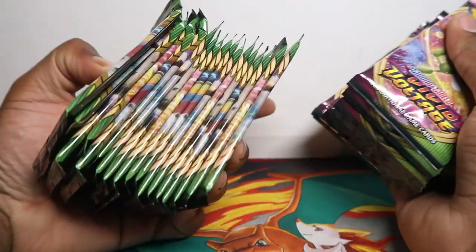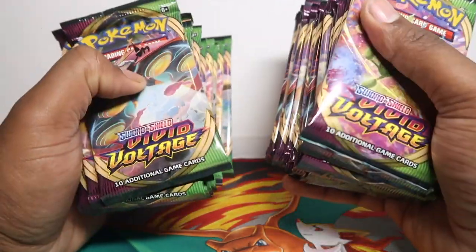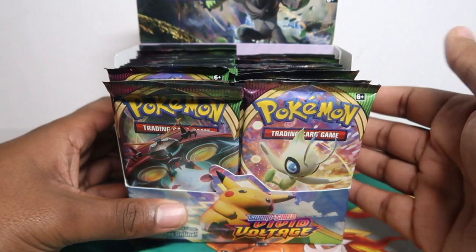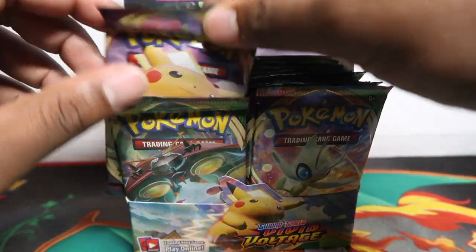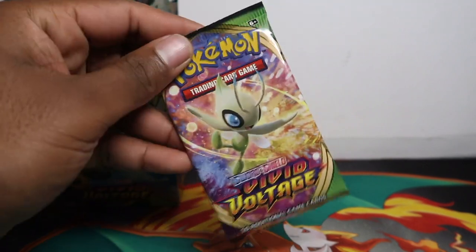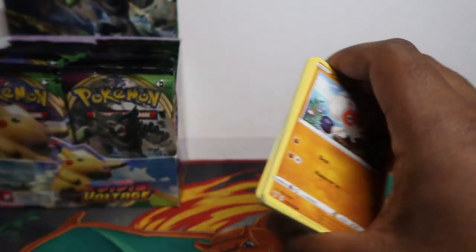We have 36 packs here — 12 extra from the store, so six kits plus 12 extra packs equals 36 packs total. Most stores will give you two or three extra packs per pre-release kit. This is effectively a full 36-pack booster box opening. The last booster box thumbnail only had a few packs, but this one has a full 36. Let me take a thumbnail shot — boom, this is what a booster box looks like. Don't forget we have 100 packs coming next week, so subscribe!